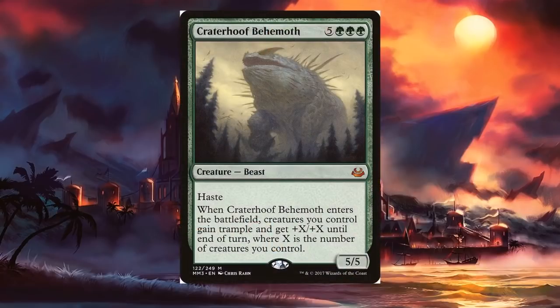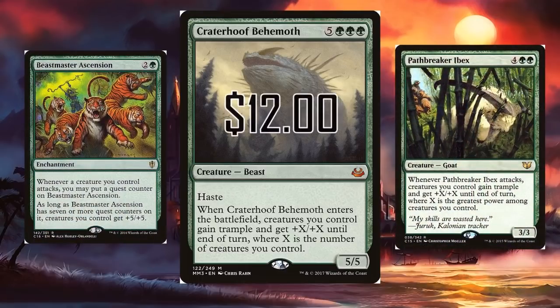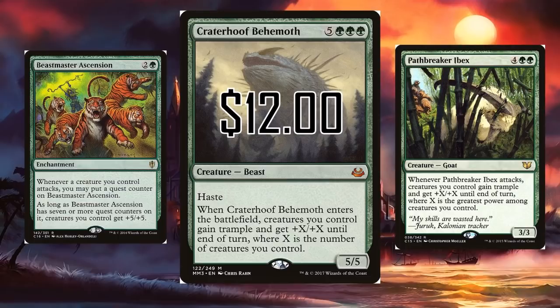Let's jump into maybe one of the most famous win conditions out there, and that's Crater Hoof Behemoth. The reason why Crater Hoof Behemoth is so powerful is that he pumps your whole team, gives them trample, and has haste itself. But coming in at $12 and being kind of a boring win condition because he's so good and so prolific, we maybe might not want to play him.